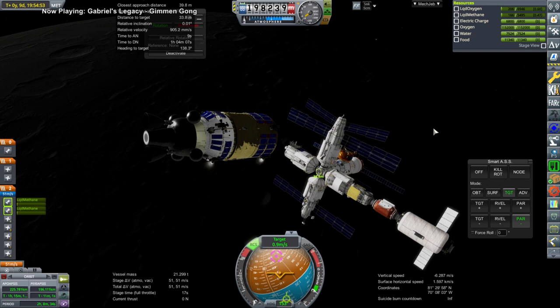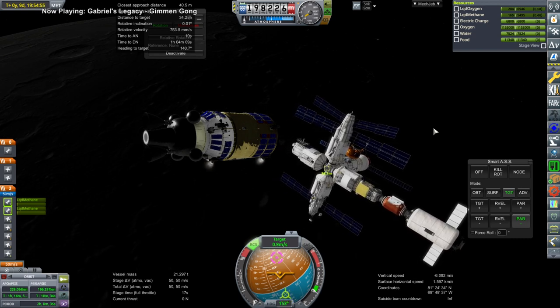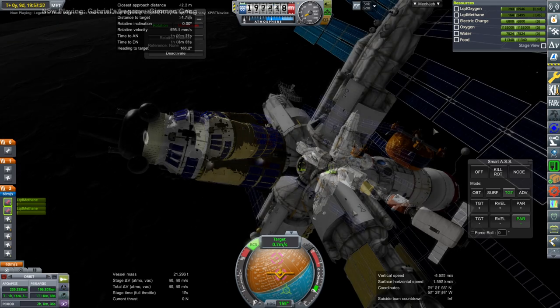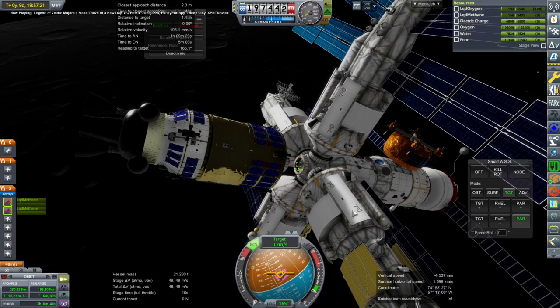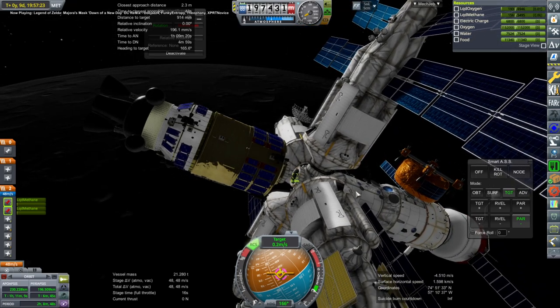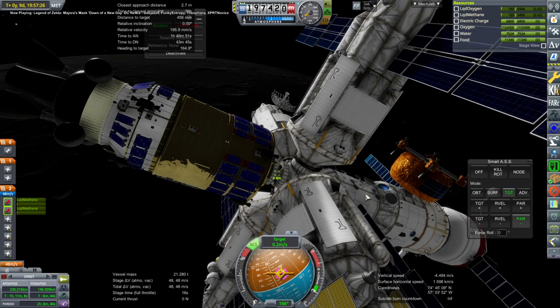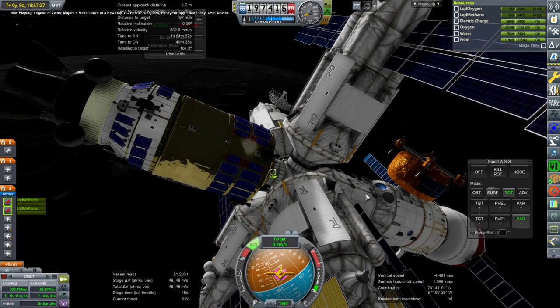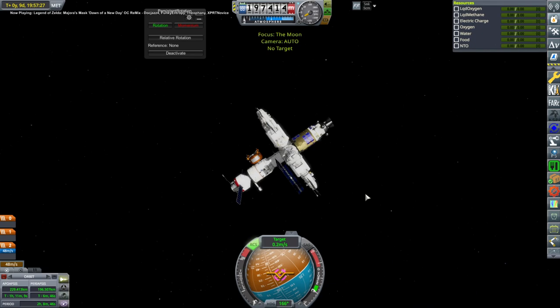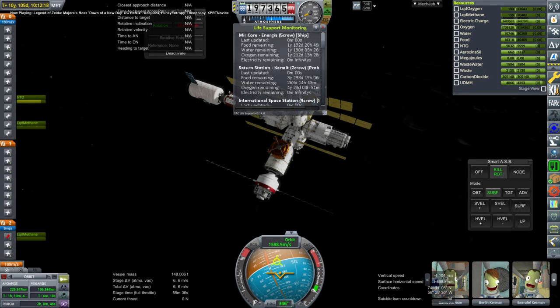Here we are approaching the docking port. We originally had three different stations around the Moon: Lunar Gateway, Mir, and an Almaz station — but we disposed of the Almaz station, so now we have two. Considering that most of the viewers have moved on from the Moon and are now aiming for other planets, it might be best to cut it down to one, just so we don't have to resupply these quite so often.